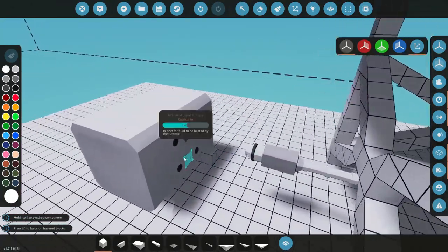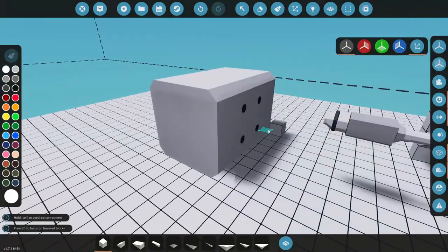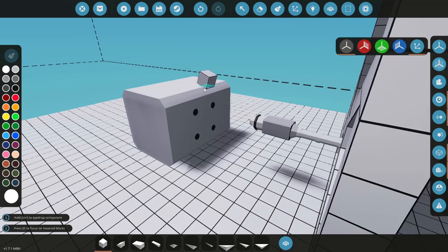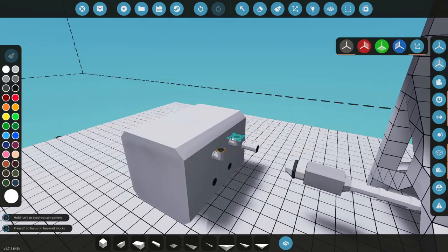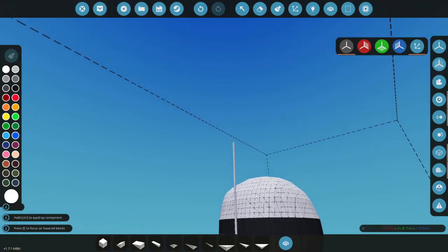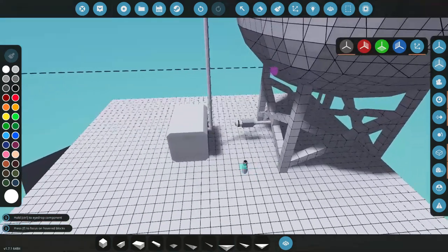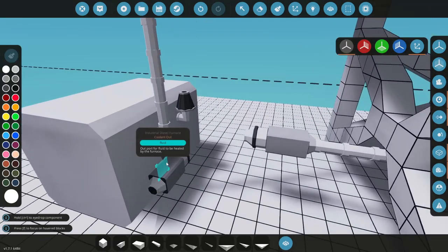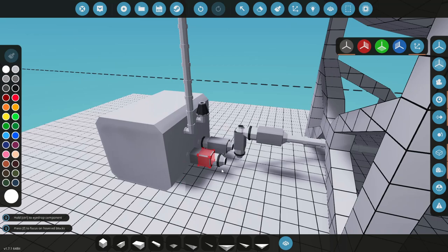The electric furnace just needs electricity but it's really loud — sounds like you're constantly welding. So for this example I'm going to use the industrial diesel furnace because it has a little bit of extra complexity. It needs fuel — which is kind of what we're making — so we can make it run indefinitely once it gets going, which is neat. You'll have a diesel input on one side, coolant in and coolant out (which really should say oil in and oil out, a little confusing), plus air and exhaust. Think about it running kind of like an engine. The furnace will heat and circulate the oil, separating it to produce diesel and jet fuel.